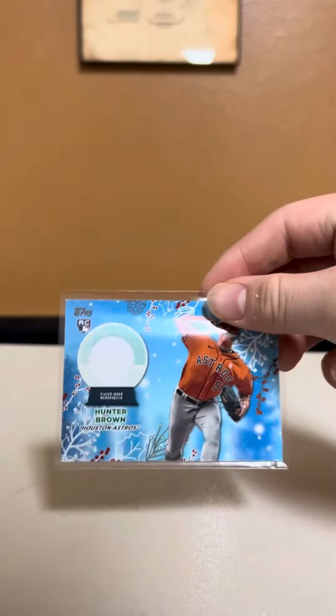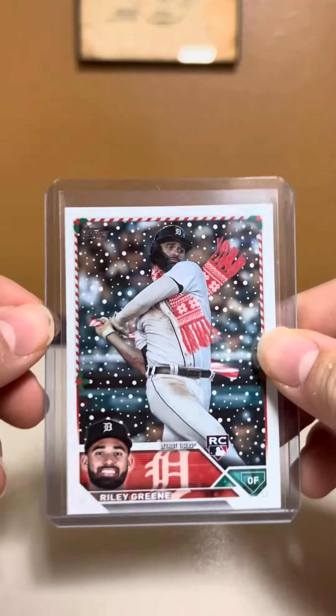A nice Hunter Brown rookie patch. A nice Shohei. And then our best card — one of the best — a nice Riley Green short print. Very nice card there.